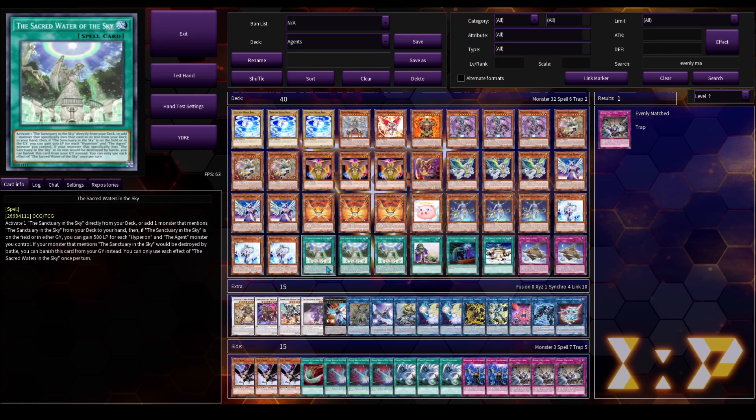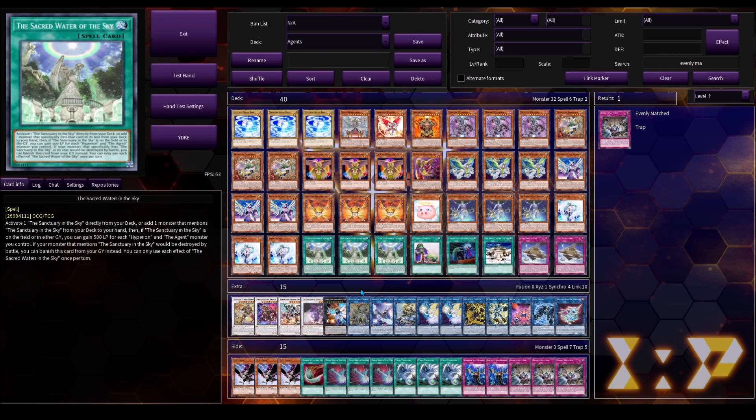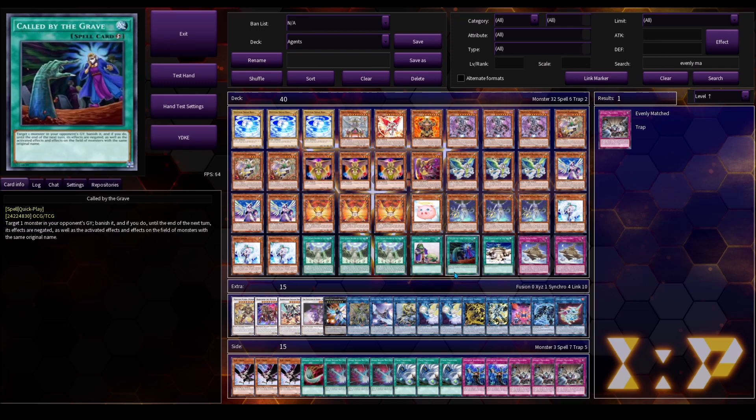For the Spell Traps, we've got three copies of Sacred Water of the Sky. This searches basically all your Agents that are important, and it also gives you some Life Points back since you pay Life Points for Venus, so if you don't want to lose in time, activate this afterwards. It has a replacement effect to protect a monster that mentions Sanctuary in the Sky from being destroyed by battle — it does come up, but not very often. Then we've got Upstart Goblin — I just wanted something to make it 40 cards. And then Call by the Grave, which I wish were at 3 but it's at 1 sadly.